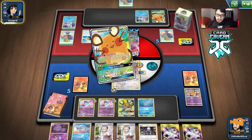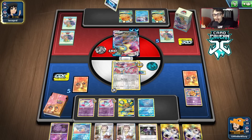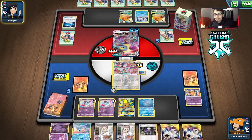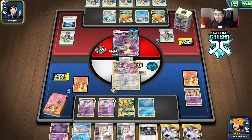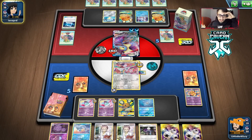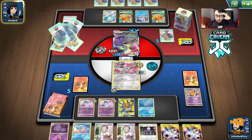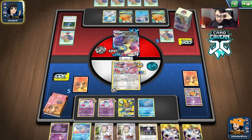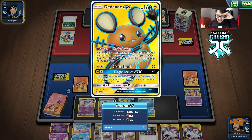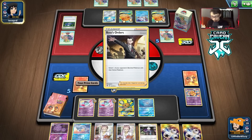I wouldn't mind them benching more low-HP Pokemon for Dugong. They're Dedenne-changing again — they could Marnie us. This is actually a pretty good hand, but if they Marnie us, we're going to be putting a lot of supporters at the bottom of the deck. We'll be out of Roxy and basically out of Dedenne. There's Sandshrew — really wish we were doing more damage. I really want to knock this out with Dugong but it's too bulky.